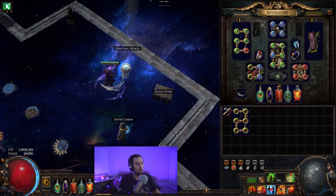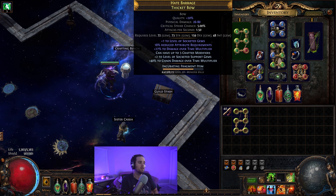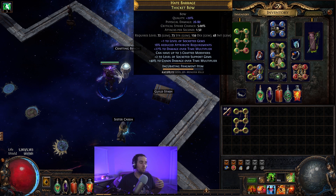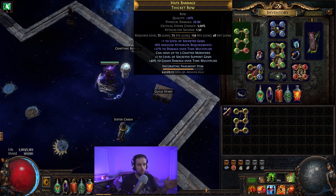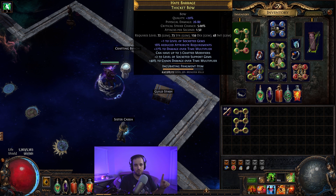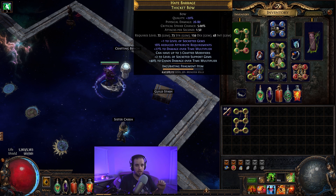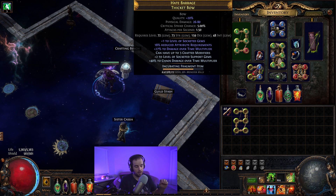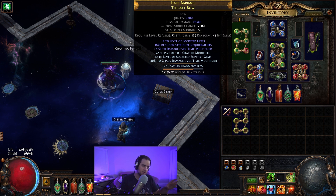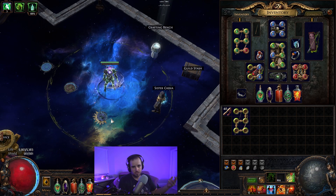That's pretty much it — that's all that you need to know. It doesn't matter if you're going for the very high tier one or the low tier one. I really do not suggest that you go any further than just getting plus one level of socketed gems and either damage over time multiplier or attack speed. If you're going to try to go for all three, you have a long and difficult road ahead of you — it is going to take a lot of currency and a lot of time. However, you should be able to, with enough time spent, get plus one level of socketed gems and one or the other.